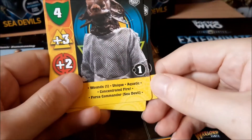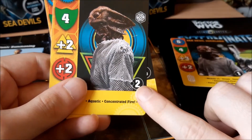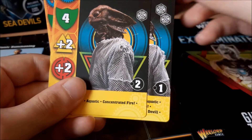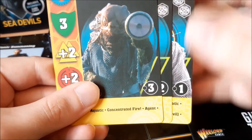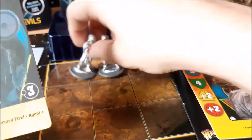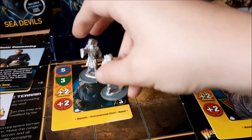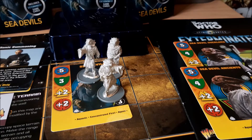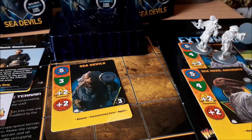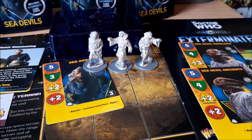One thing you may have noticed is the unit count in the corner of the card. You play the Overlord card and you get one Overlord, but if you play the Ancients card you get two Ancients, which means you can play a three-pack as a two-card team. That covers all three miniatures — one mini for the Overlord, two minis for the Ancients — but then you've got none left to do the Sea Devils grunt. So you need at least one more copy of the pack to be able to play a team effectively.